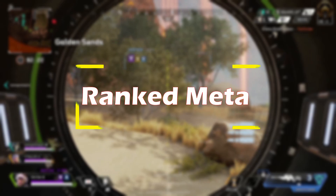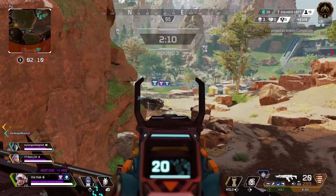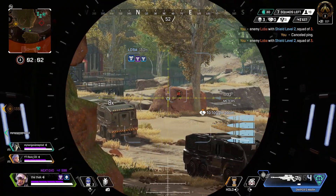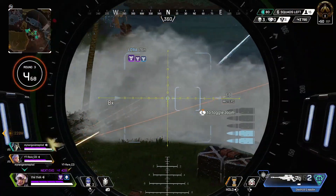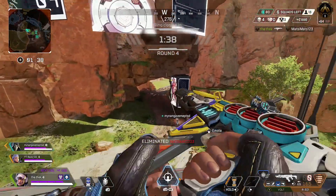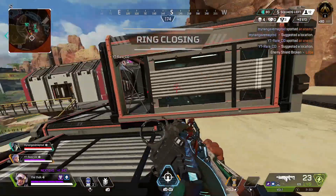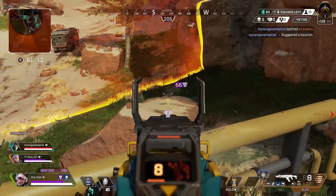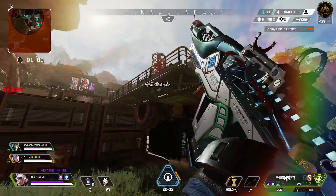Let's finish by talking about the ranked meta. The ranked changes in season 14 might have felt quite subtle at first, but when you look closer, those supposedly small changes have had quite a big impact. They've essentially uncapped the potential RP you can earn from kills, assists, and participation. Couple that with an aggressive map like King's Canyon — third-party central — and you've got a really aggressive ranked meta compared to last season, with lots of people taking early fights and more fights overall. Teams are fighting earlier simply because they want to get as much KP as they can to boost their RP. While there's still some value to surviving longer, the uncapped KP means teams are pushing for kills over placements.